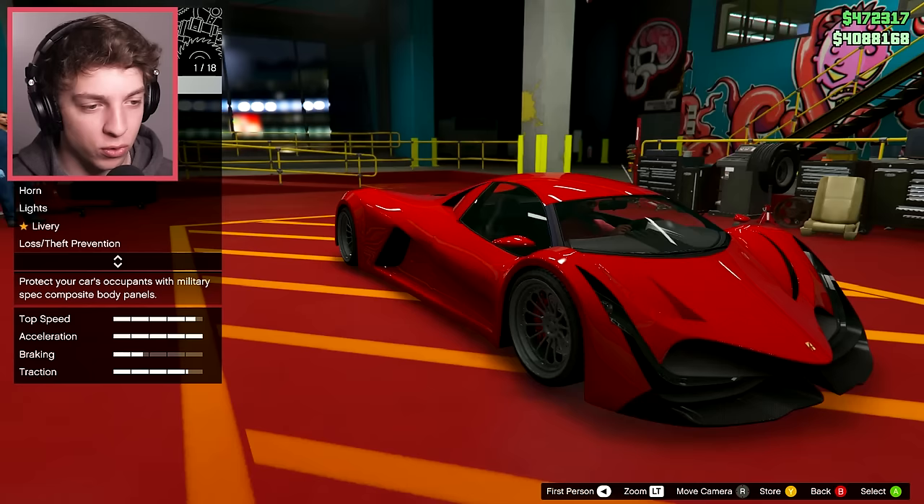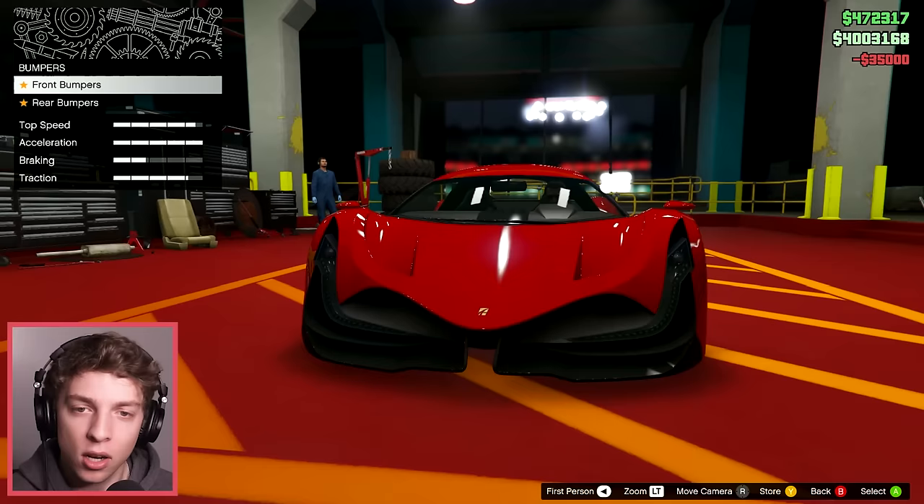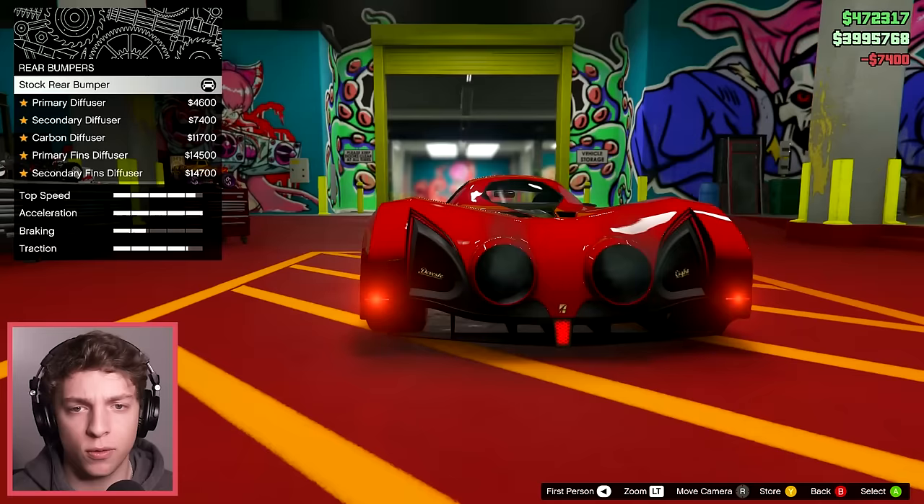The front looks really good — it actually looks like it's upgraded already for some reason. I don't think it's gonna be the new race car because it seems super low down, but maybe it will be. Let me know if you guys have tried it out. The front adds like a little bridge, so I think we'll throw that in the secondary color. At the back we can change the color of the diffuser, so let's do our secondary color there as well.